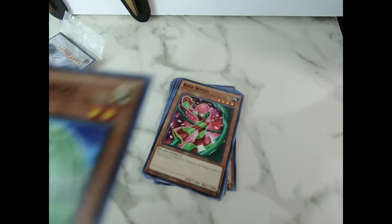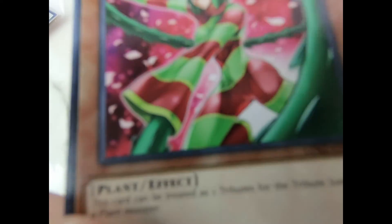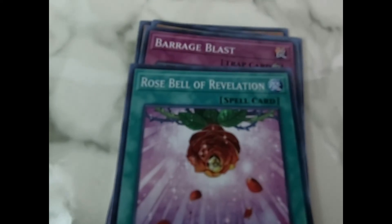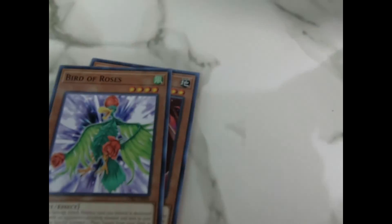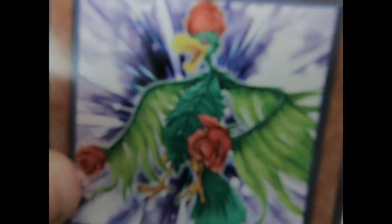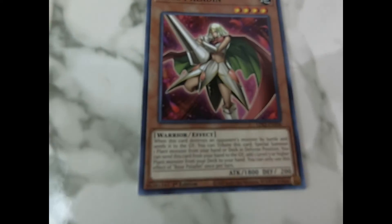Cyber Egg Angel — I have so many of these. Rose Witch, Rose Bell of Revelation, Barrage Blast, Bird of Roses — kind of fun looking. And Rose Paladin — I think I got that in the last pack as well.